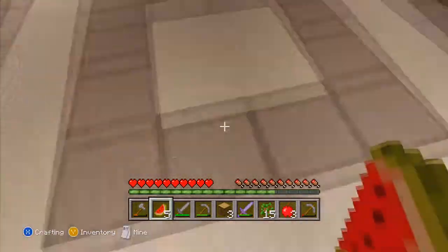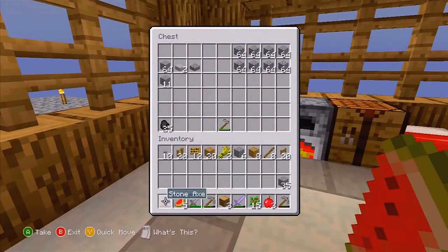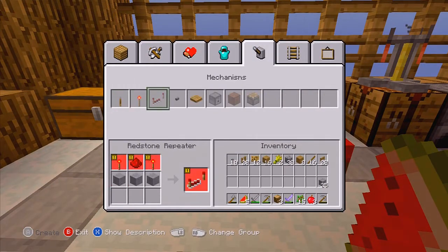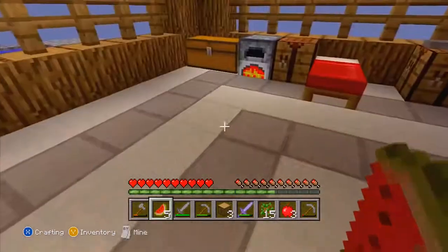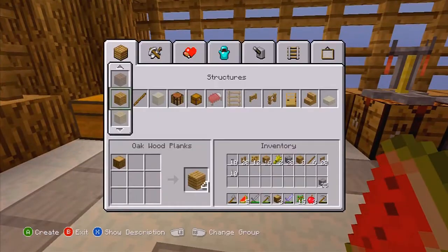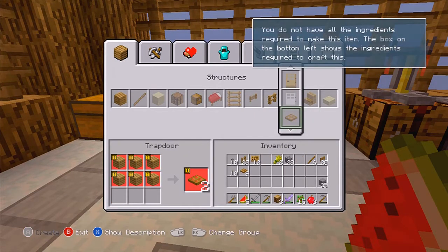I'm gonna have to chop down more trees — that stinks. Moving on, after the fence gates we have 10 levers. These are just kind of random challenges I picked. We got some sticks going, and levers — 10 of these. Don't know what we're gonna do with levers considering we don't have much redstone. 10 trap doors — those are actually pretty expensive, they take a lot of wood.